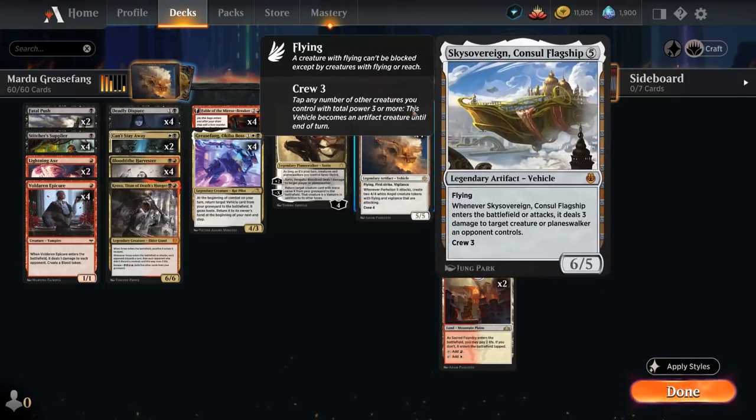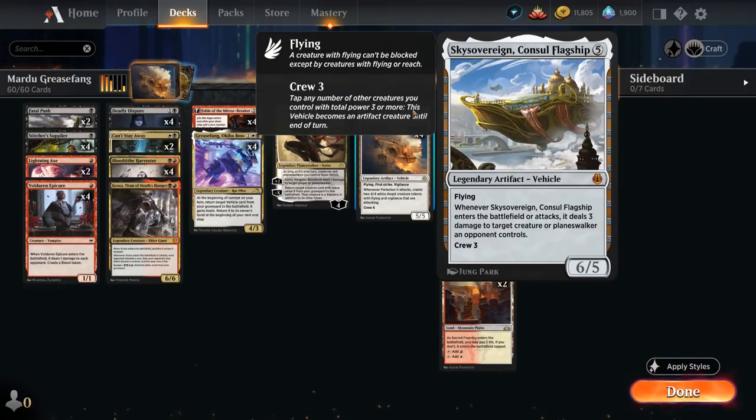If we don't find Parheelion we also have a one-of copy of Sky Sovereign, which is still quite powerful, dealing 3 damage to a creature or planeswalker when it enters the battlefield or attacks, so we can trigger it twice.